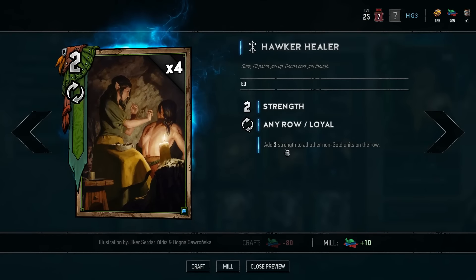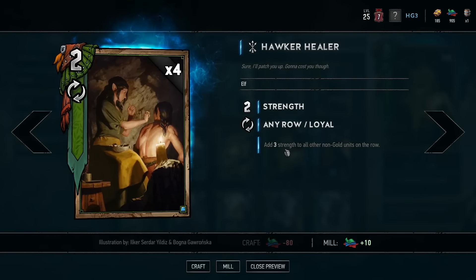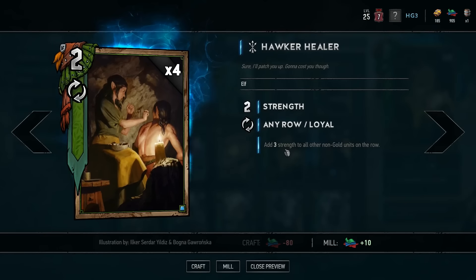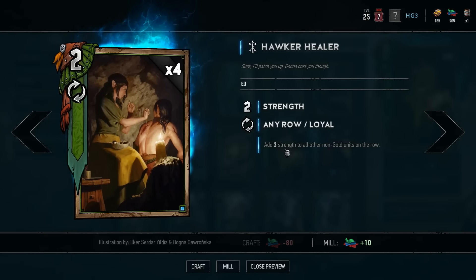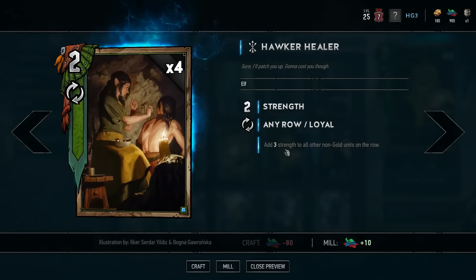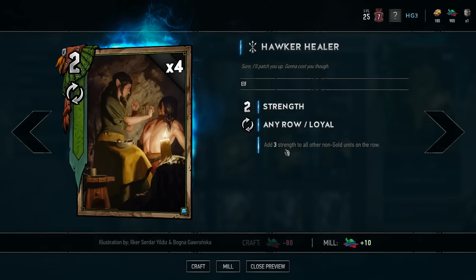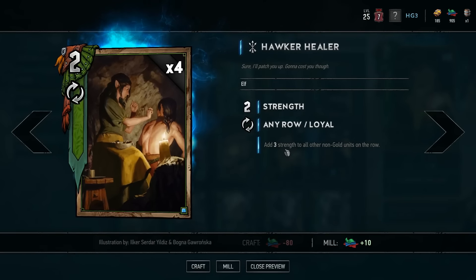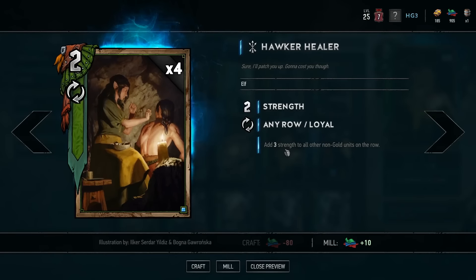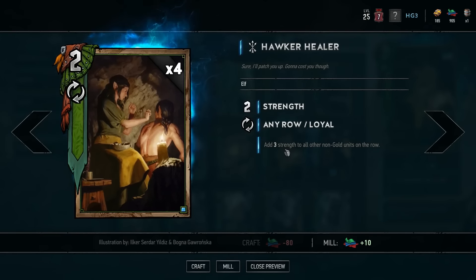With that knowledge — knowing that eight is very important — we look for cards to include in decks that can exceed that value based on the situation and structure of the deck. Row buffers like the Hawker Healer can pretty readily exceed eight. A Hawker Healer placed on a row with three units represents eleven strength, so it has great upward mobility from that baseline value.